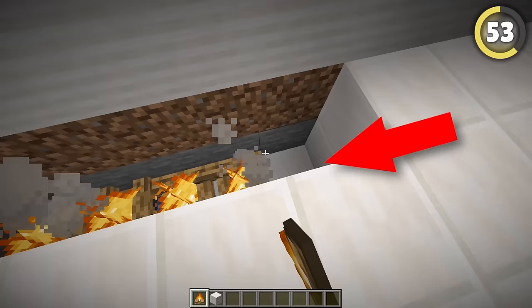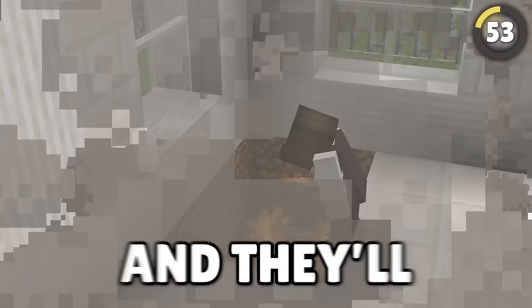This trick is so murky I can barely even see. You can hide campfires underneath your friend's flooring, and the smoke will float up through. Put as many as you can, and they'll have to tear up their house just to get rid of them.